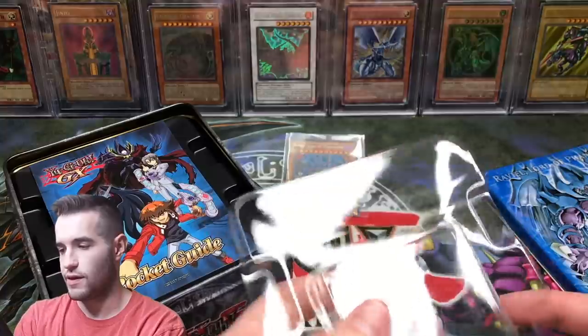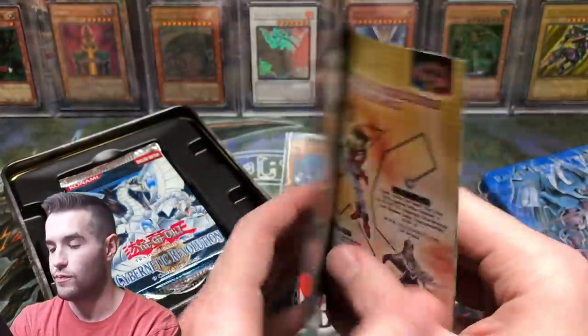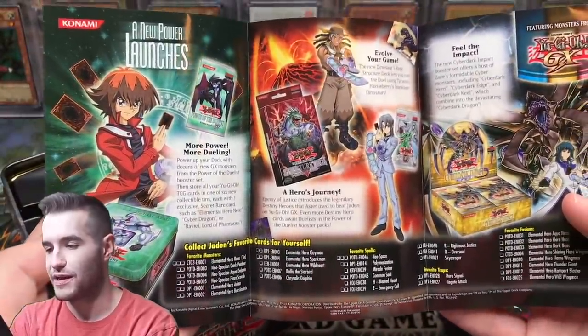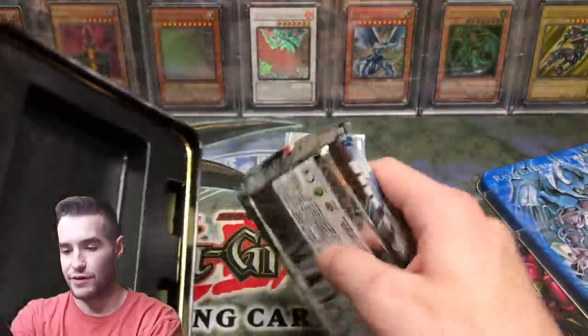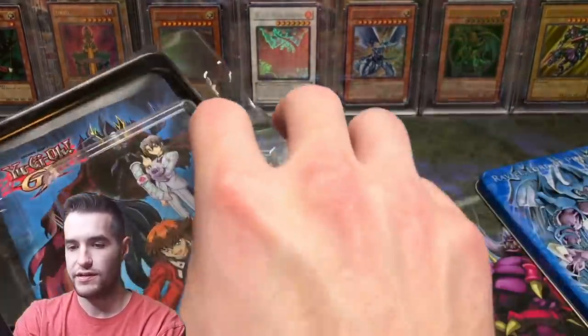So we have the GX Pocket Guide next — that's pretty cool. With Power of the Duelist being a new one, there's the Neos tin. That's just cool stuff. Then we have our booster packs. I'm going to pull these out. Let's just go ahead and get this tin, put back how it was.